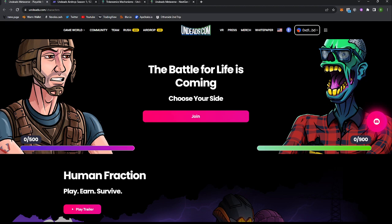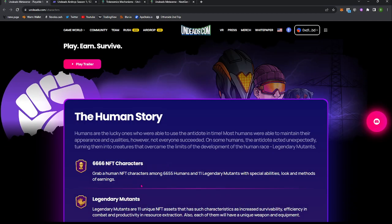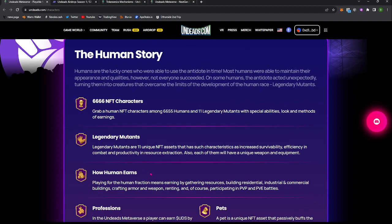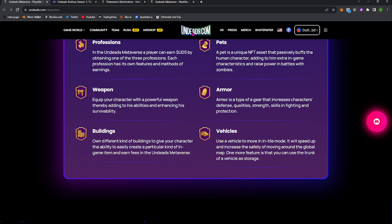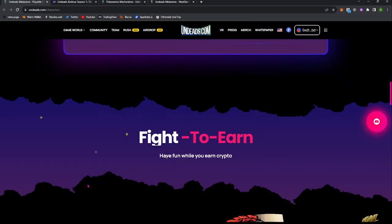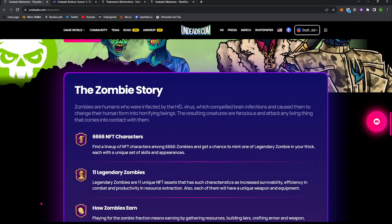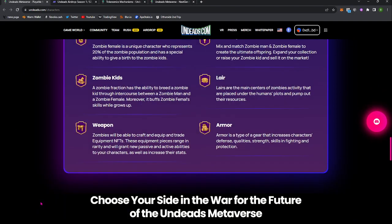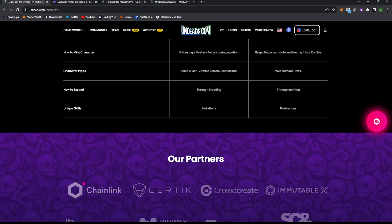It's going to be humans versus zombies. There's going to be 6,666 zombies and humans. There's antidotes, there's pets, there's babies, zombie babies — all kinds of stuff. And you're going to be able to earn UDS tokens, these Undead tokens, by performing different tasks throughout the game, just like any of your typical play-to-earn games. There's a story that comes along with it that you can find out about later.